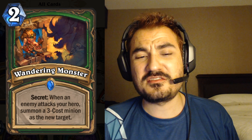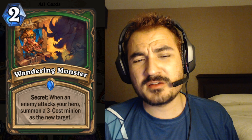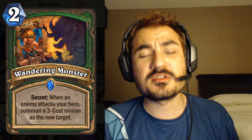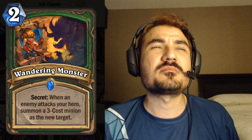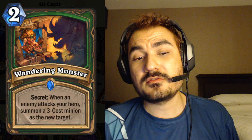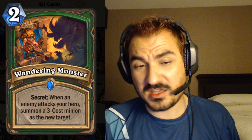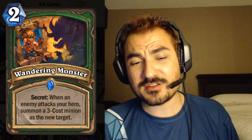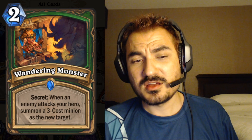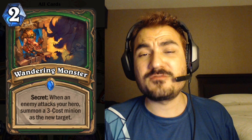Wandering Monster: two mana hunter secret — when an enemy attacks your hero, summon a three-cost minion as the new target. It's a bit of an RNG effect but it's a pretty high power level card. The instant effect is quite valuable; the damage prevention is very valuable. You can compare it to Snipe — a three mana minion for two mana with secret manipulation upside. There could be some serious power here. Seems okay, maybe a little weak, but with the right combos and archetypes could be very powerful.